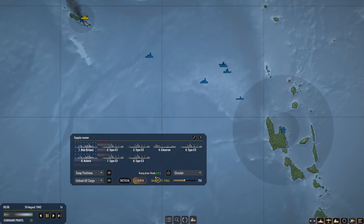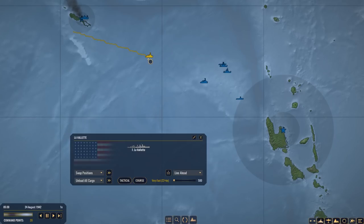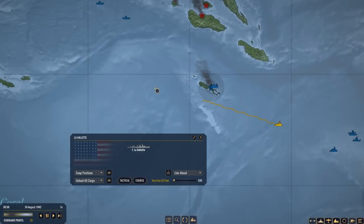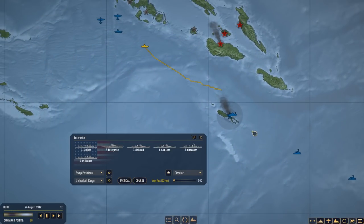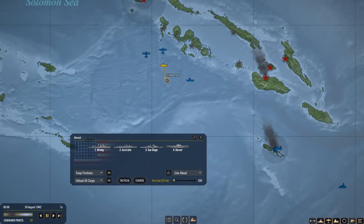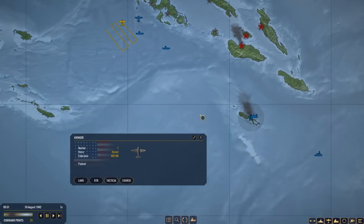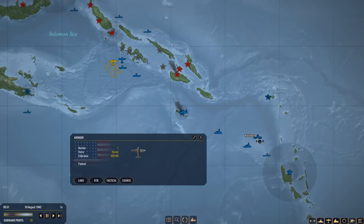The supply runners are going to head back, and in about 60 to 70 hours we're going to be back here on station with more supplies. Lavalette's still on the way to reinforce — I think it was the Hornet — but the Hornet is zipping around the place, making it a bit difficult to catch up. I'm going to send the Hornet a bit further south and see if the Avenger can spot anything. We're basically waiting for the rest of the guys to make it to the front line.